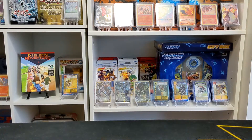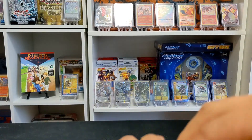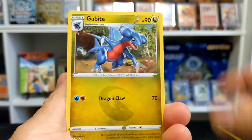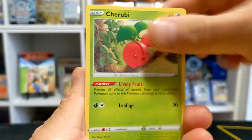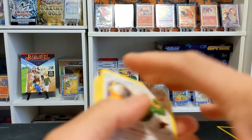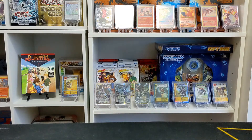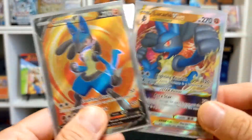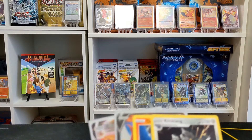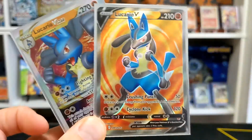If you guys have liked or subscribed to this channel, thank you so much for the support — please do so, it really helps me push content out to players and people around the world who enjoy box openings and learning about the game. We got a Castform and a Tornadus — started off strong, just ended a bit slower. But I always tell people: you're opening premium collections for the promo cards, not to pull a big card. I'm more excited when I pull meta cards — the Charizard V alternate would be great but it's a card I probably wouldn't ever use.